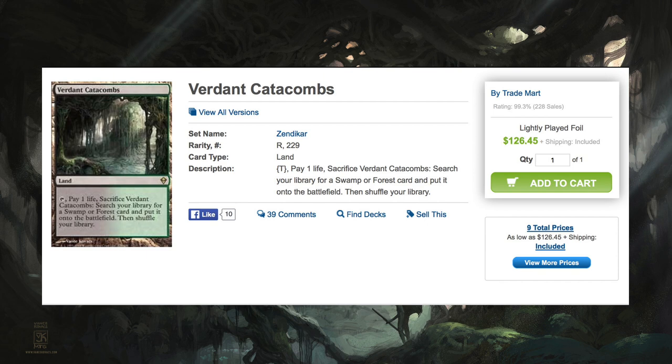Anyway, it's just interesting to me — a non-blue fetch land is $76 TCG mid, $300 a playset. It is one of the most popular decks; Jund, the colors it's currently in, is extremely popular. And if you didn't buy them when they were $50, now they're $75. Could this card hit $100? I really hope not, but the fact that it may not see a reprint until next year's Modern Masters could push it over $100 easily.